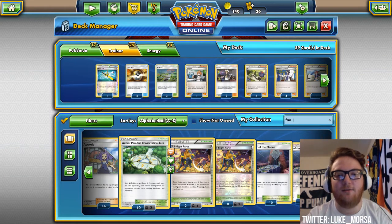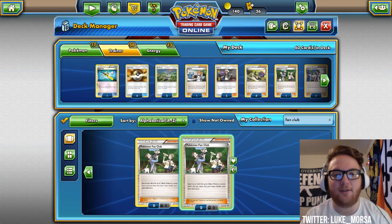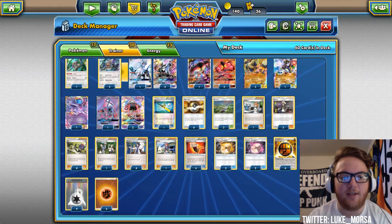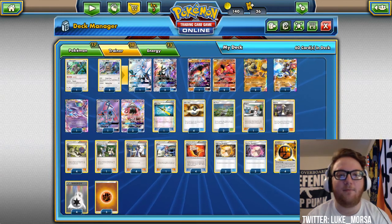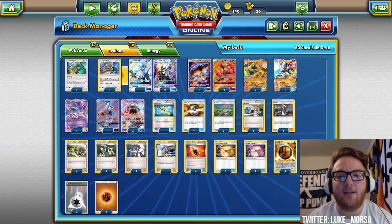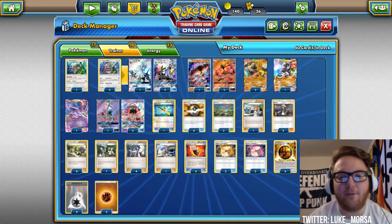Fan Club lets us get two basic Pokemon from our deck and put them in our hand, so we can even get a Lele and hold it for the next turn. Next we have four Sycamore, pretty standard. It could even help us get an energy in the discard so that Silvalli's attack can attach the energy from the discard. One Skyla, because a lot of times we'll really need a Fighting Memory or a Psychic Memory.